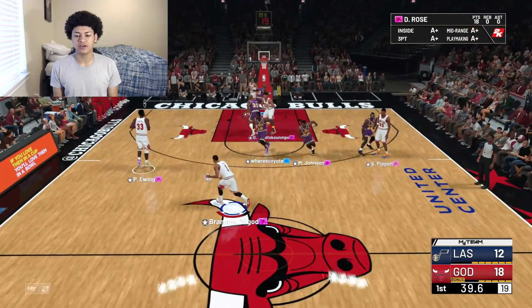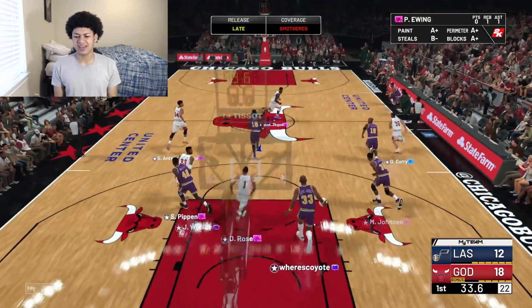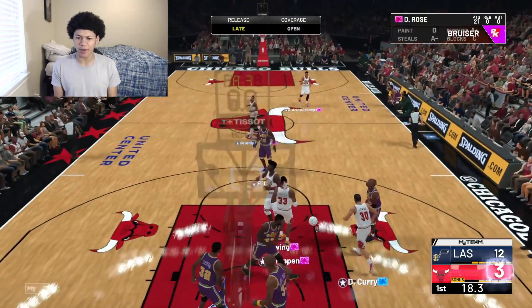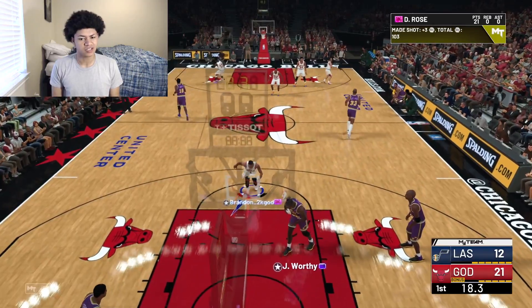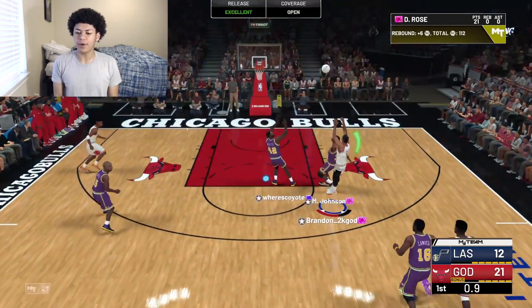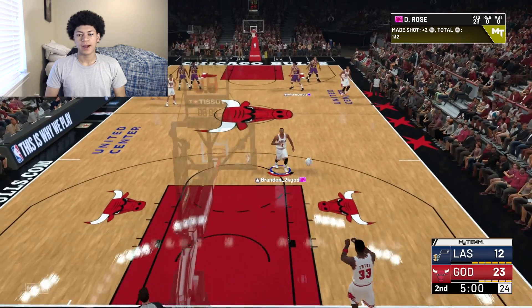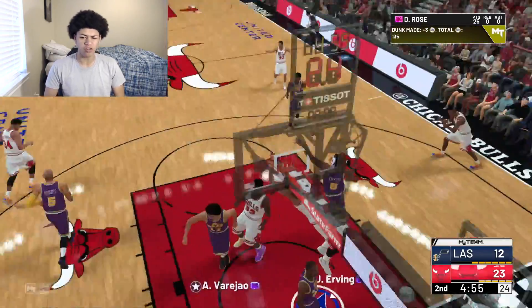Let's go — Giannis comes up with the steal, we're on the break, stop and pop for three. No one stepping up — open three ball for Rose and he's getting it to go. He has 21 first quarter points. Heavily contested mid-range off the buzzer — green, he got it. We now have a double-digit lead heading into the second quarter and D Rose has all 23 of our first quarter points. My opponent has his bench unit in and at point guard it looks like he's going with an amethyst Jay Williams — we gotta take advantage of that.